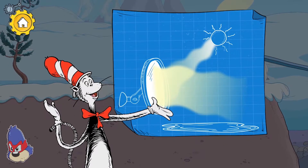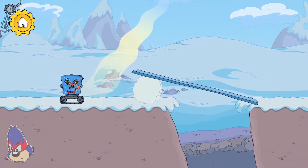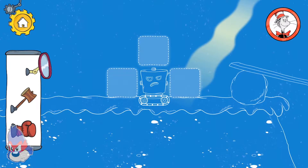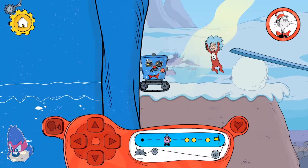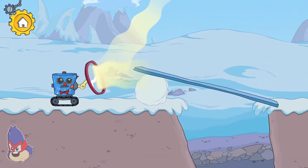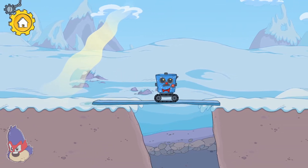The heater maboodle reflects warm sunlight in any direction we aim it. How can we solve this? The heater maboodle reflected the warm sun rays and melted the snow.